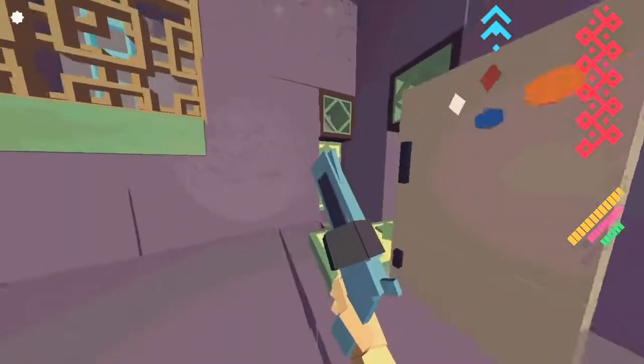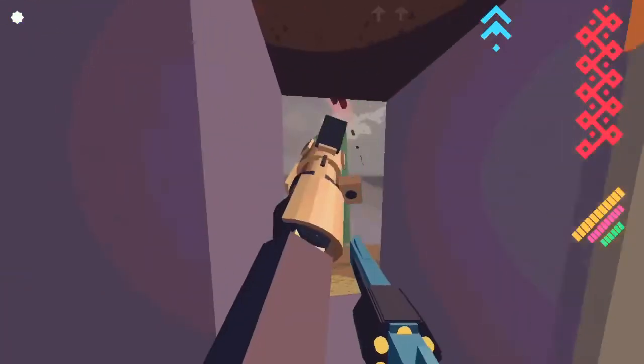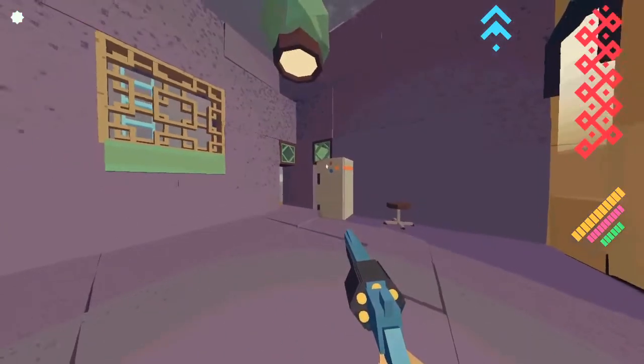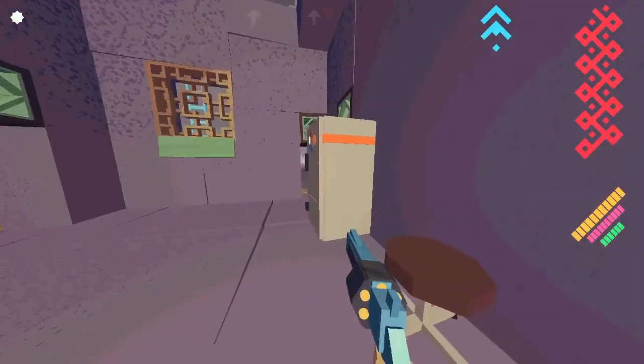You can stunlock guys by kicking them, which is useful against single enemies. I missed some of those shots because I was too close to the guy. Those things can blow up — it looks like it's about to — but they're a bit more resilient than you might think.